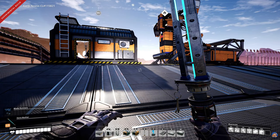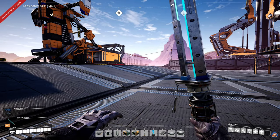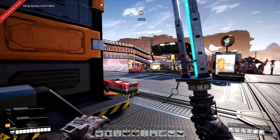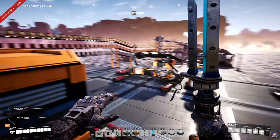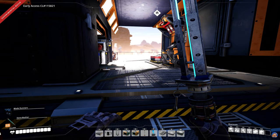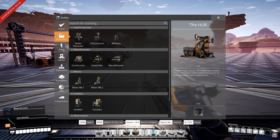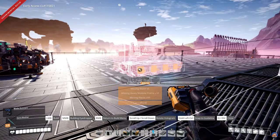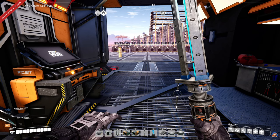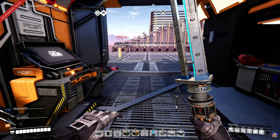Welcome back to Satisfactory. We are currently at a very specific point of the game where I feel we are slightly at an impasse for providing interesting content, because the stuff I'm building requires a huge amount of effort on my end to plan. Now that we can build these manufacturers, which are quite big, the chains are getting very involuted. The calculators online aren't updated for update 3, so I've had to do quite a bit of calculations today.